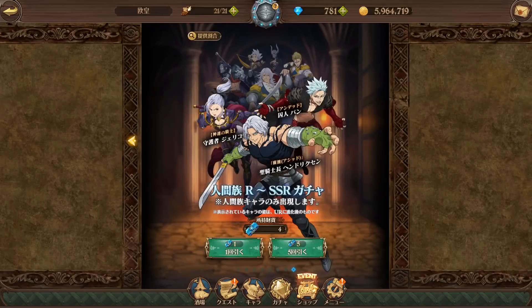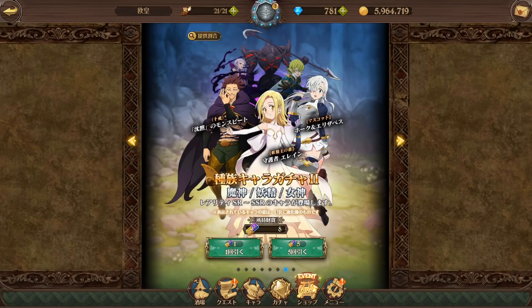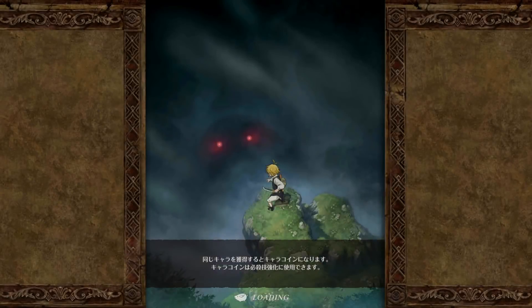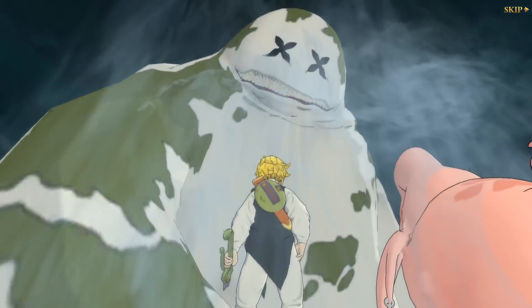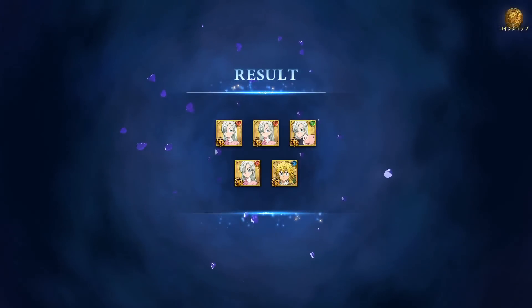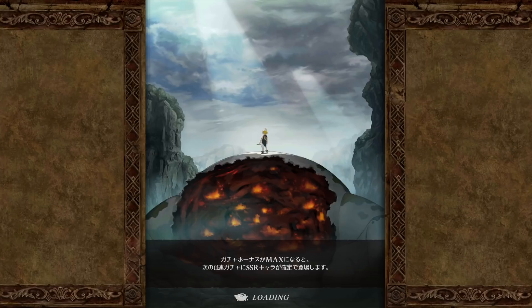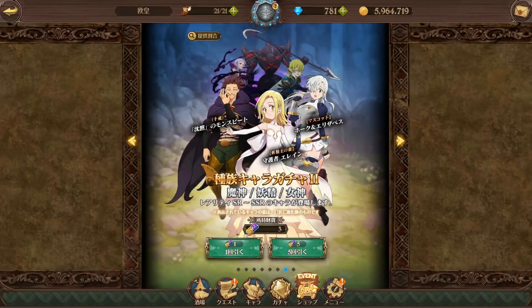All right, those are done. Let's go ahead and do our SR to SSR tickets now. We have quite a few to get through — like 90 plus. There are 8 here and then over 80 on the next one, so hopefully we can pull some SSRs from these. We got no SSRs unfortunately, but we did get some Elizabeths. If you're starting out on this account, feed those in, build up your Elizabeths if you choose to. She's a very good SR — all the Elizabeths are really good in this game.